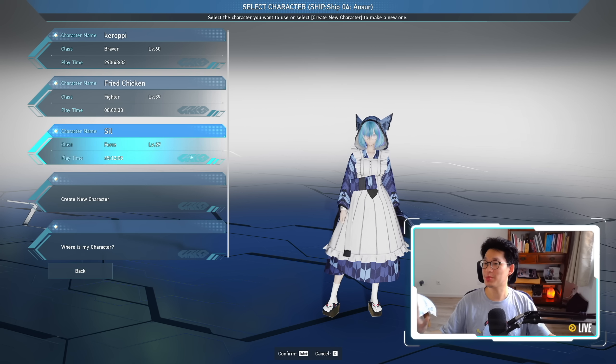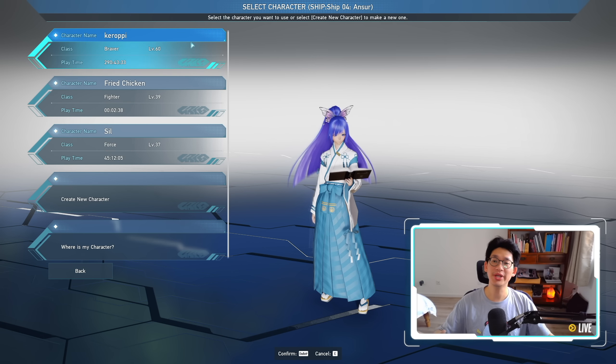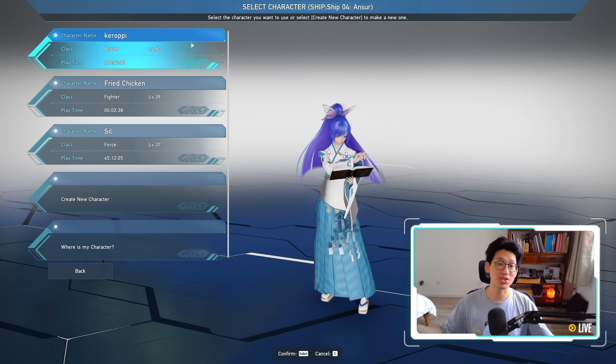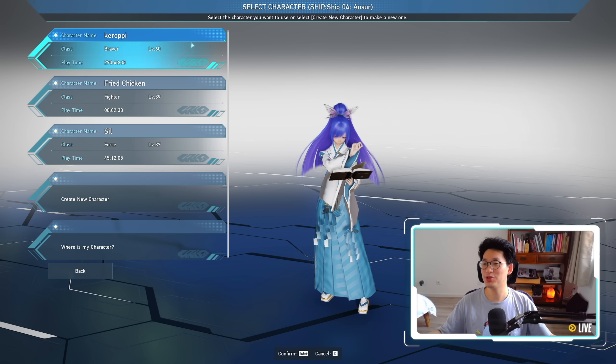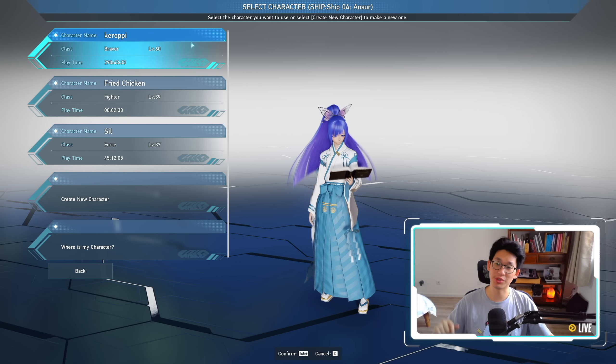For 99% of the player base, I do recommend you guys to make all of your alternate characters on the same ship, because with the coming maintenance, we will be getting those skill reset passes, which will allow you to reset your skill tree, and each character will get one. So if you have three characters on the same ship, they'll be able to consolidate their reset passes, so you'll get a total of three — so whenever you do mess up any of your skill trees, you can always pop one of those.